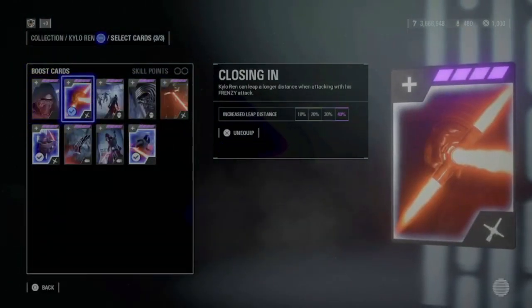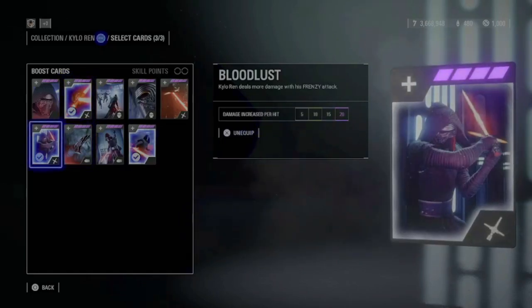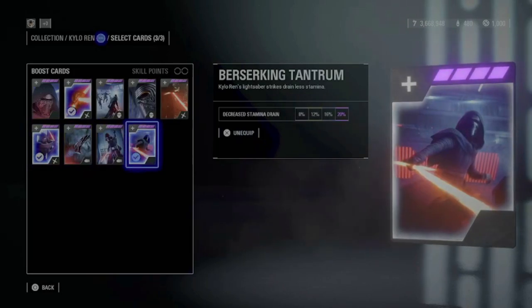Next one is Kylo Ren. For him I play Closing In, to attack enemies with the Frenzy ability even if they are a bit far away, so no one can escape. And Bloodlust for more damage with the Frenzy — that's always useful. And a more stamina card, which is pretty standard. These are the cards I recommend for heroes versus villains and hero showdown as well.